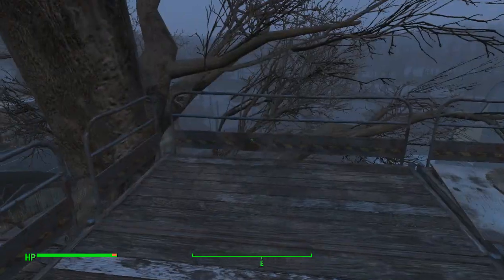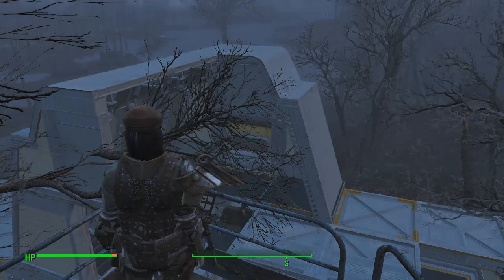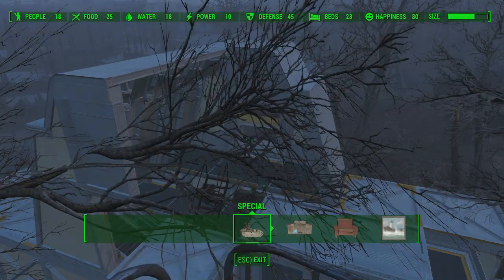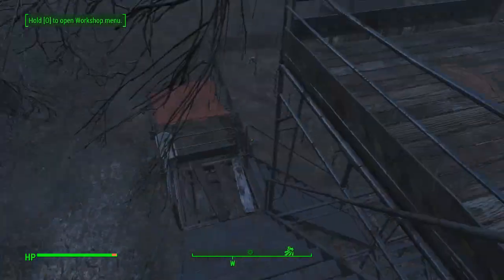Hello and welcome back to my Fallout 4 experience. Today we're at Somerville Place. I'm looking at the barracks I've created so that I can march an army across the wasteland. I'm just mooching around having a look about, and a settler approached me and asked me to fix their generator.